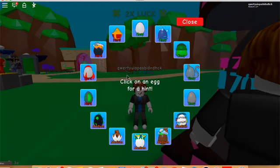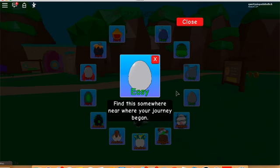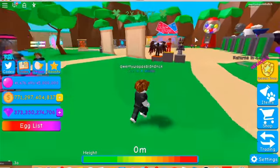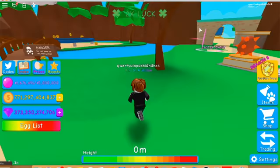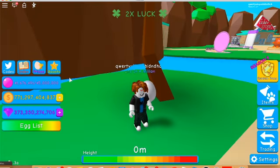Today I'm going to show you guys how to get all the eggs. First is the easy one — find this somewhere near where your journey began. In the spawn area you will see it behind boards right here, or right there behind the tree. Step on it and collect it.